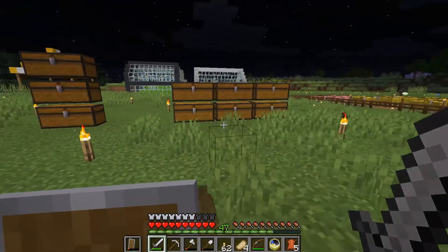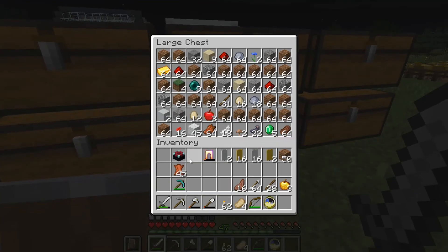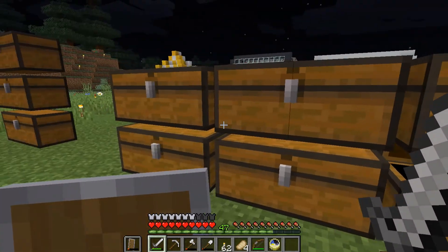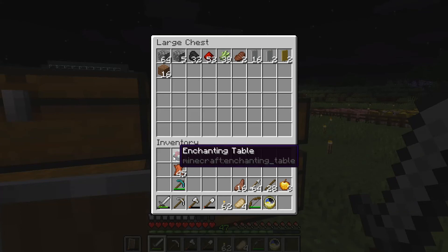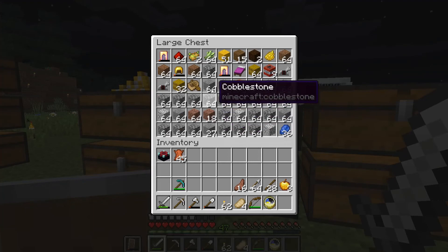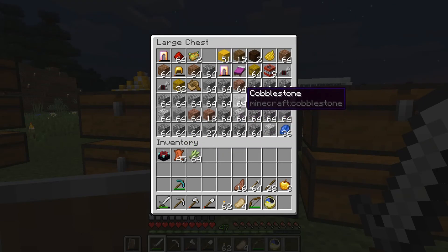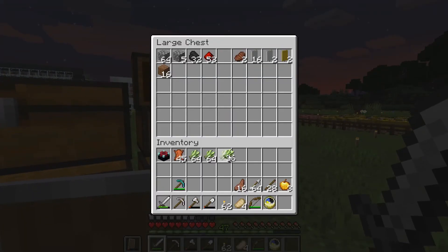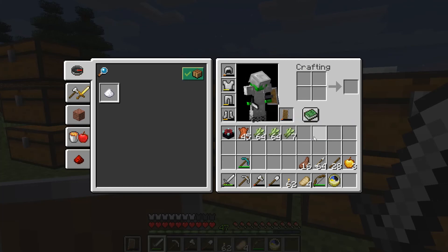Let's get all our leather out. I have so much stuff in my inventory. We need 45 leather — 45 times 3 divided by 64 minus 2 times 64. That's two stacks and seven. So one stack, two stack, and one two three four five six seven. Put this in there — that should be enough for that.